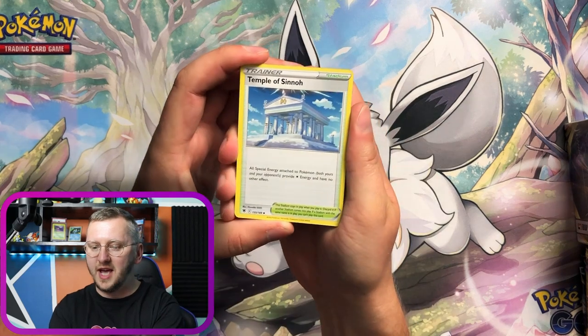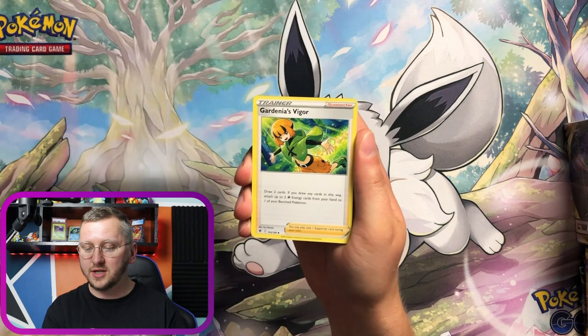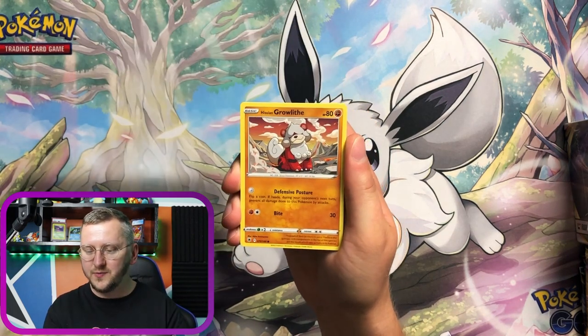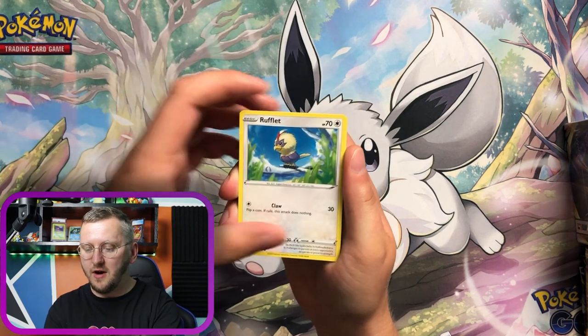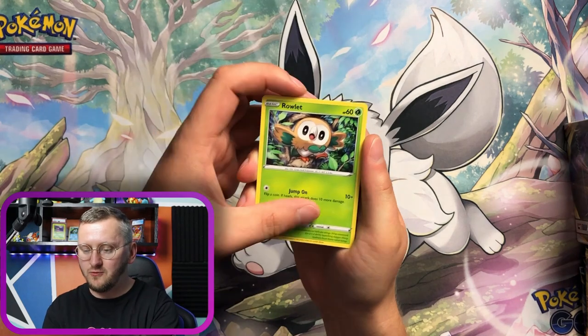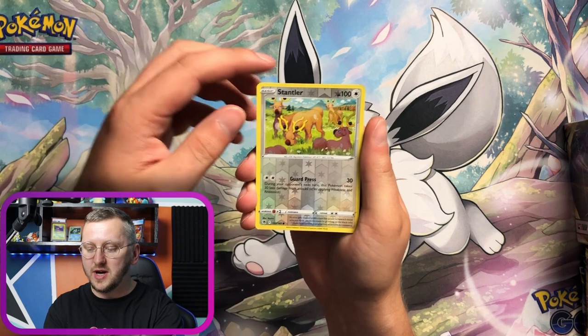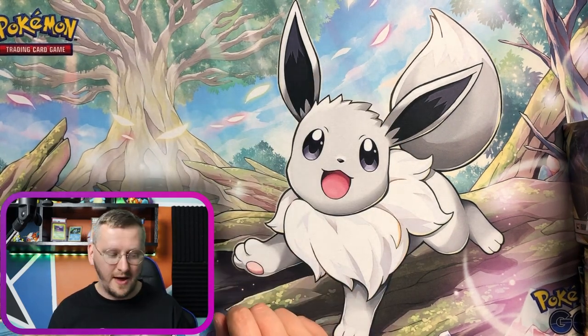Here we go — we have a Temple of Sinnoh, a Whiscash, Gardenia's Vigor, Energy, Hisuian Growlithe, Bronzor, a Rufflet, Hisuian Qwilfish, Rollettes — gorgeous little Rollettes — we have Stantler as our Reverse Holo and a Mamoswine as our non-Holo Rare.